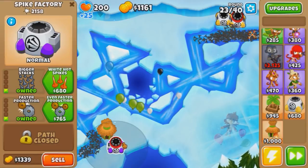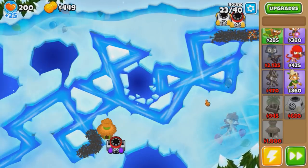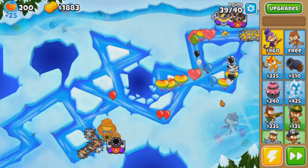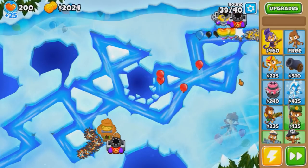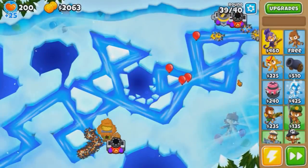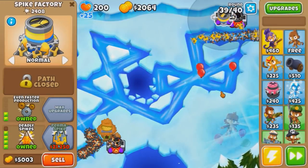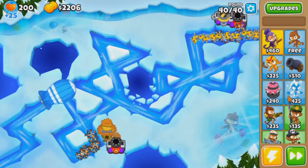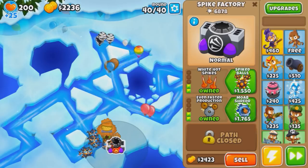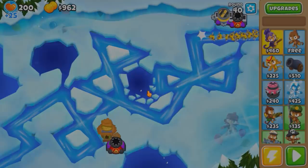1-2-0 spike factory at the front and keep going. Early game should be a bit of a snooze fest. I don't know if we have enough this round. Oh shit, those are regrows. I told you regrows are going to be an issue. Okay, we're fine though. The deadly spikes are almost useless but at least helpful in this situation. I think we need a spike storm, because we need lots of RBE, and spike storm is a lot of RBE for cheap. And that's victory!